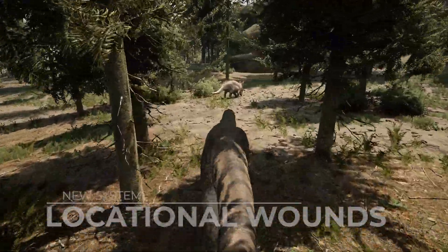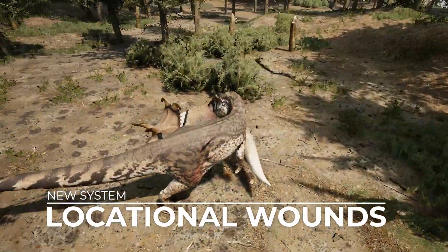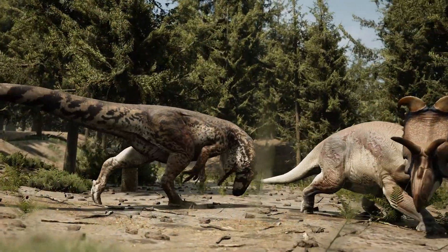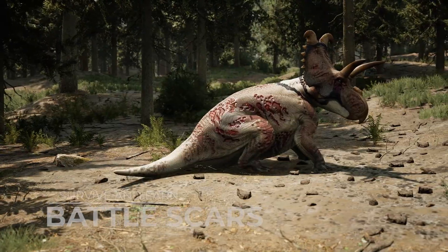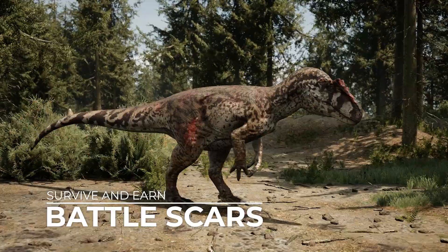We have also just added a new locational damage system. Attacking certain parts of dinosaurs now displays a wound on the damaged area, giving players a better idea of what body parts they hit and how injured the other player is. If your dinosaur sustains an injury severe enough, it will remain as a scar once you manage to fully heal. These scars will remain until your character dies.